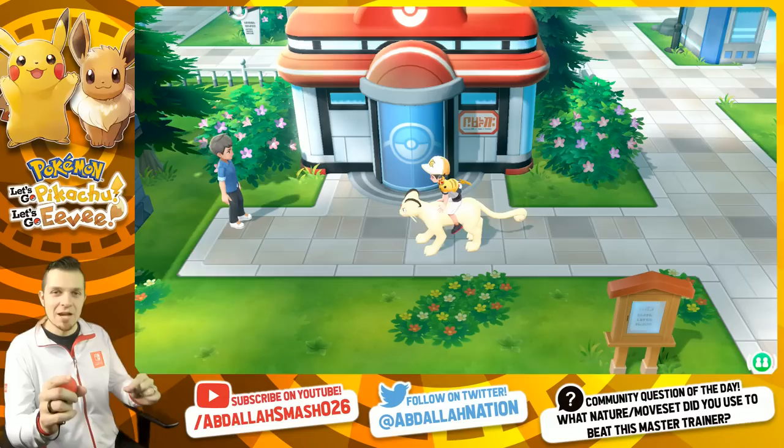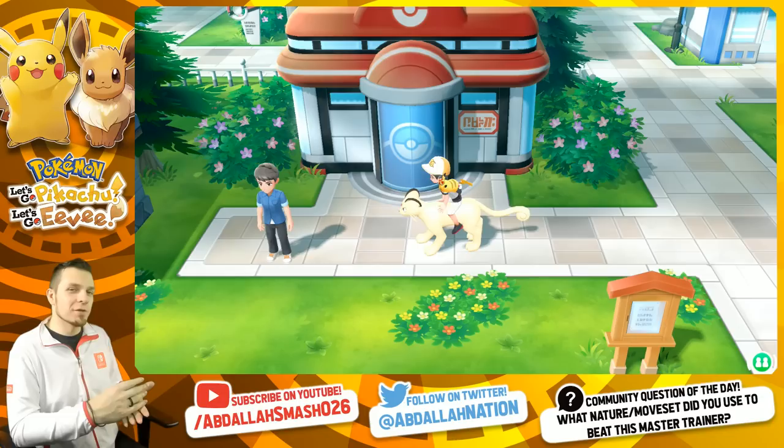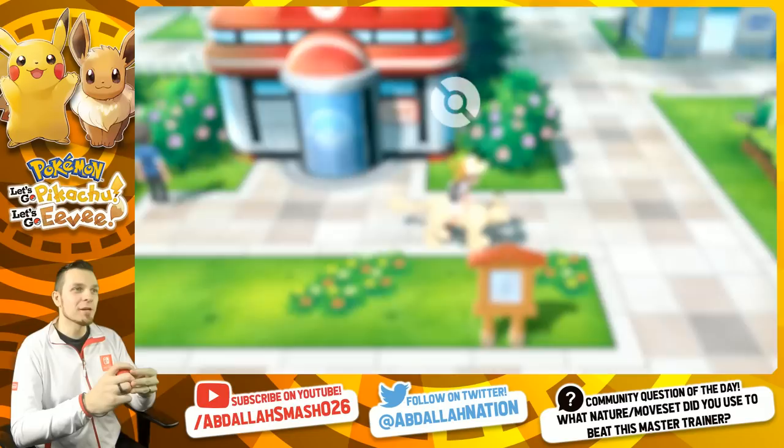Welcome back everyone, it's Abdallah here with another exciting episode of Pokemon Let's Go Pikachu and Pokemon Let's Go Eevee Master Trainer Battles. We are on the road to the Grandmaster title. Today's episode is all about Ekans and Arbok, showing you guys exactly what you need to do in order to beat those Pokemon with as minimal candy investment as possible. If you guys missed the previous episode with Spearow and Fearow, that was a joke - go check it out.